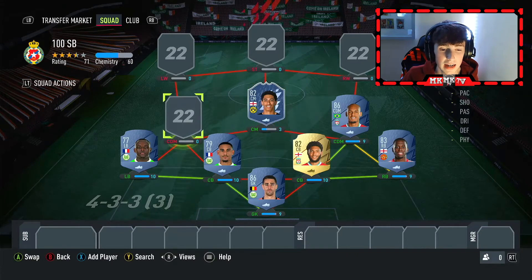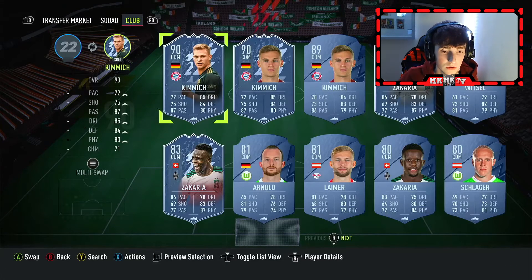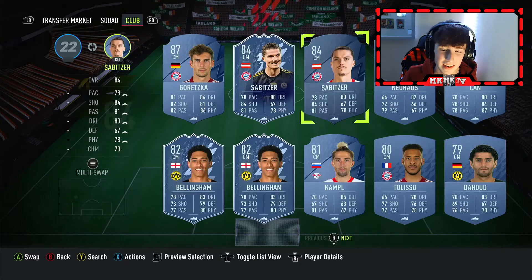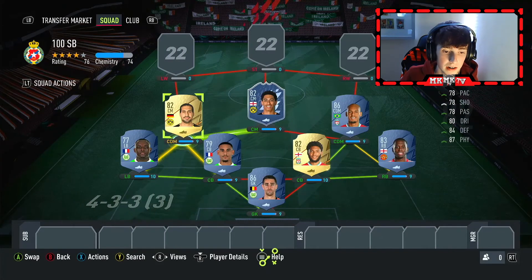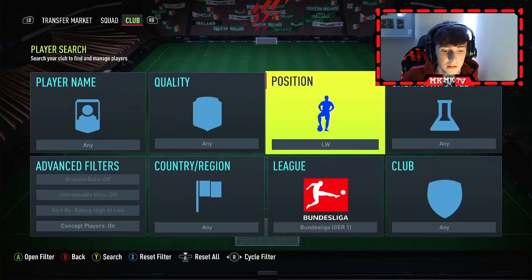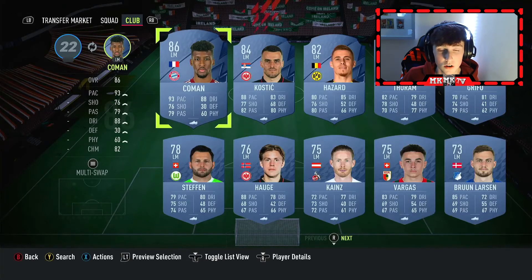New Team of the Week came out about 24 hours ago, and Bellingham looks like a very decent card. He didn't get the featured Team of the Week, but we move. In the left CDM role we are going to have Emre Can of Borussia Dortmund. In the left wing role we are going to have Kingsley Coman from Bayern Munich.